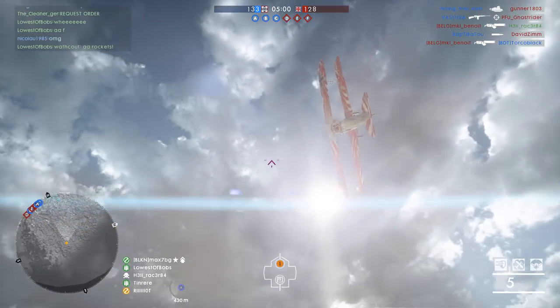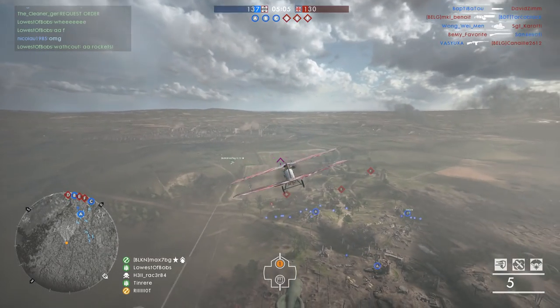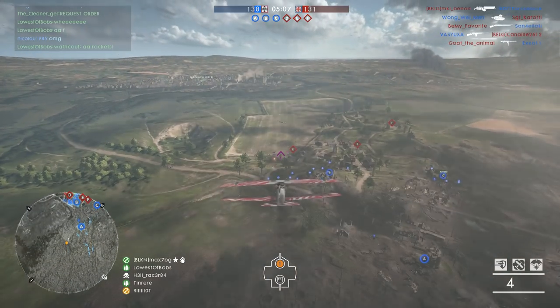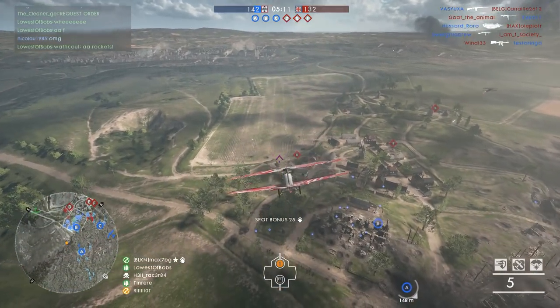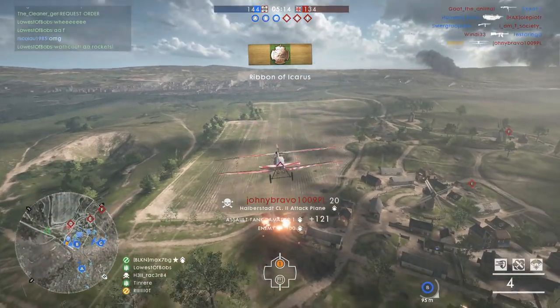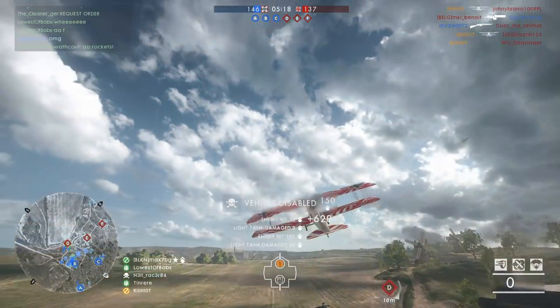Here comes an example of how to take out tanks from different ranges and also by using both the primary and the secondary of the tank hunter. First, you see me put the reticle slightly above the target before I shoot. Second target, I put the reticle right on and then finish it off with the secondary.